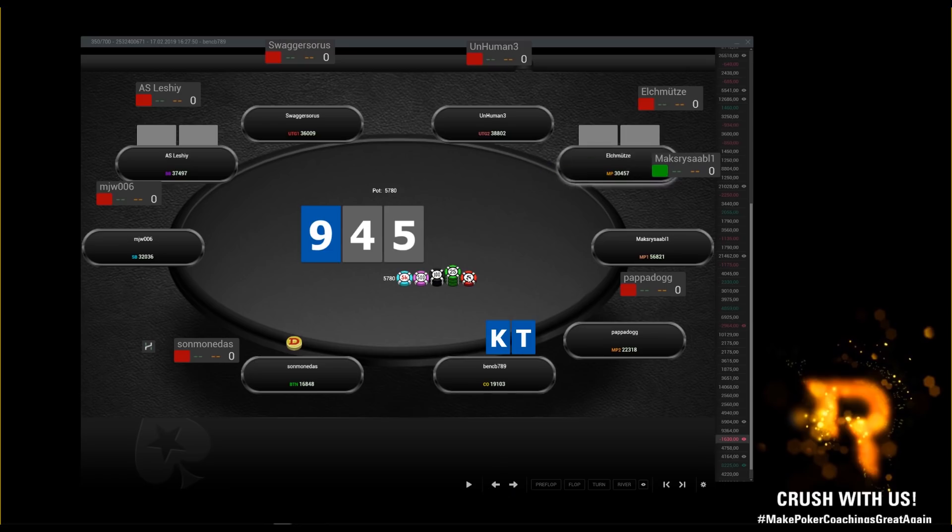Villain c-bets; I had no reads on him but I expected a lot of c-betting on this board. In hindsight, I wouldn't mind the float with two overcards, backdoor flush draw, backdoor straight draw or gutshots. Also, this board — the big blind doesn't have nine-four or nine-five offsuit, maybe not even nine-four suited, so he doesn't have that many two-pair combos. I don't mind the float, but I also don't mind folding.